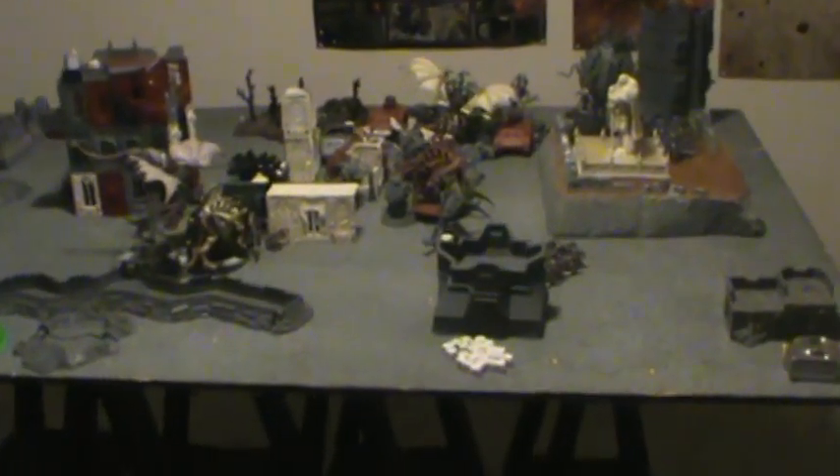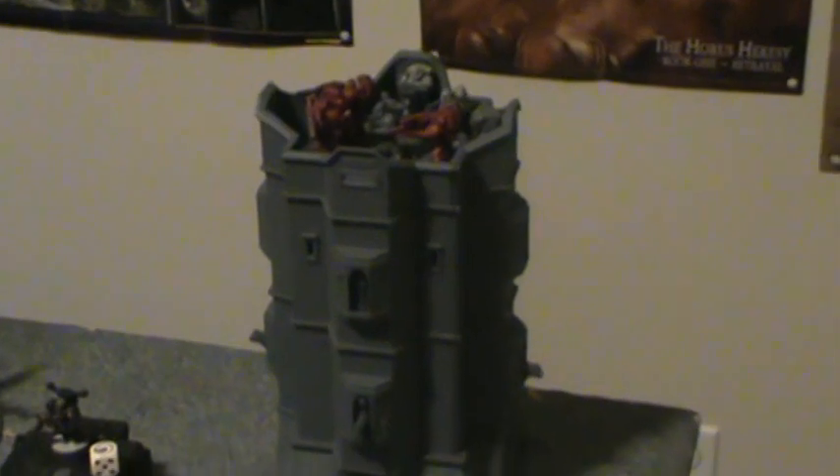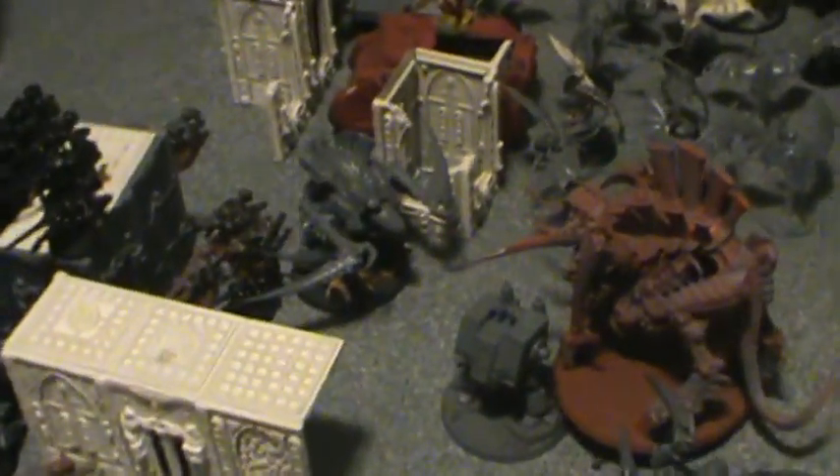Tyranid Turn 2 ended - only one of the Tyrannocytes came in but it landed on target, dropping the Tyranid Warriors, who fired into the tower and killed three Devastators though they passed their check. The spore pod scattered and caused two wounds to a tank, knocking hull points off two vehicles. The swarm and Hive Tyrant charged and double-locked the Centurions to shut their firepower down, but the Centurions fell back two inches so they'll be shooting again. The Dreadnought and drop pod were destroyed - the Carnifex killed the pod and the crushing claw Tervigon destroyed the Dreadnought.